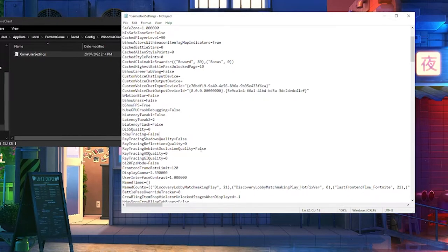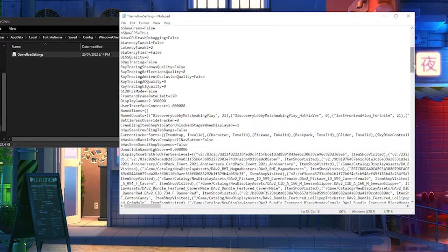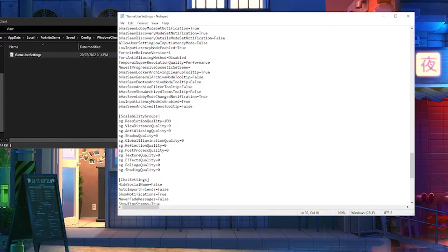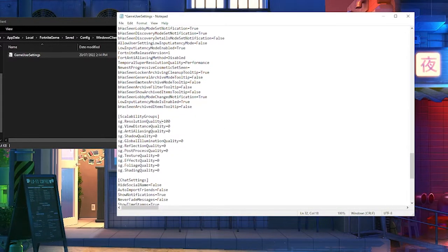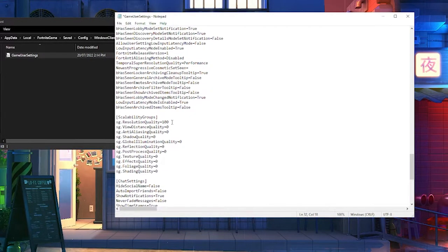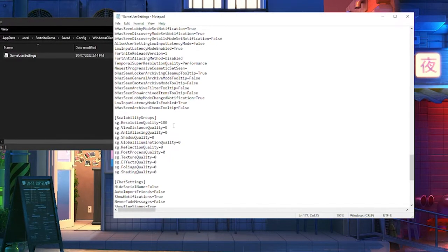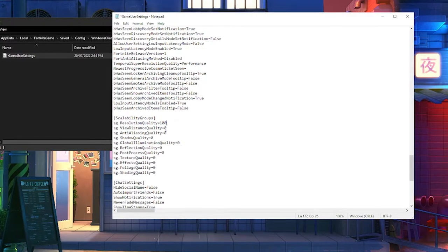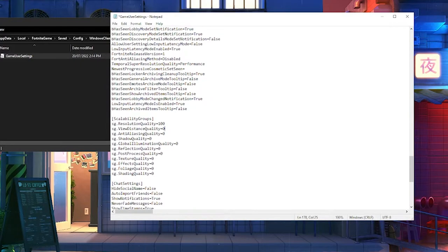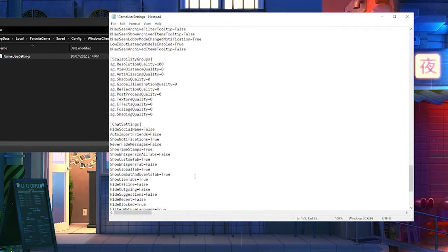Reflections quality — set to zero, False, zero, zero. Then scroll all the way down to the bottom and find the Scalability Group. Make sure your resolution quality is 100, because you don't want your game looking pixelated — it might improve FPS but it'll make your game look bad. Everything else in there should be set to zero — just hit backspace and pop in zero for all of them.